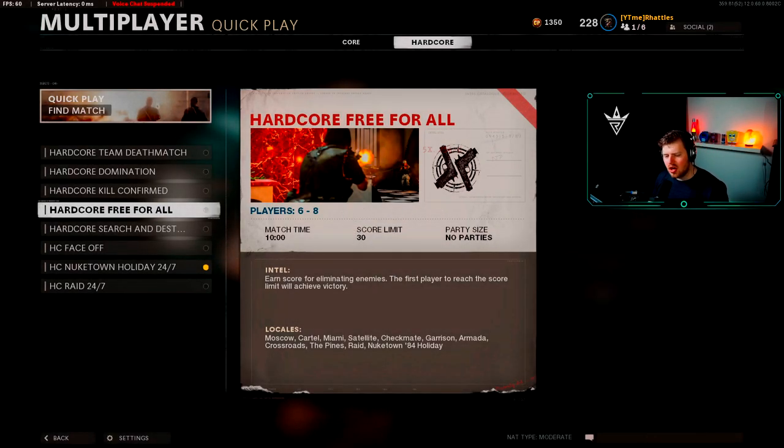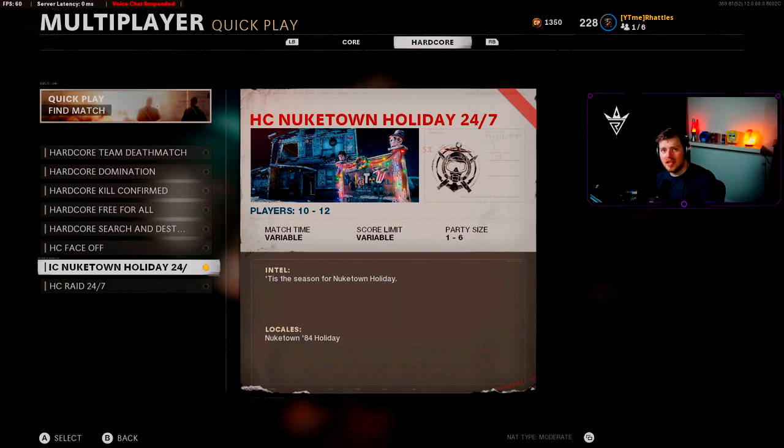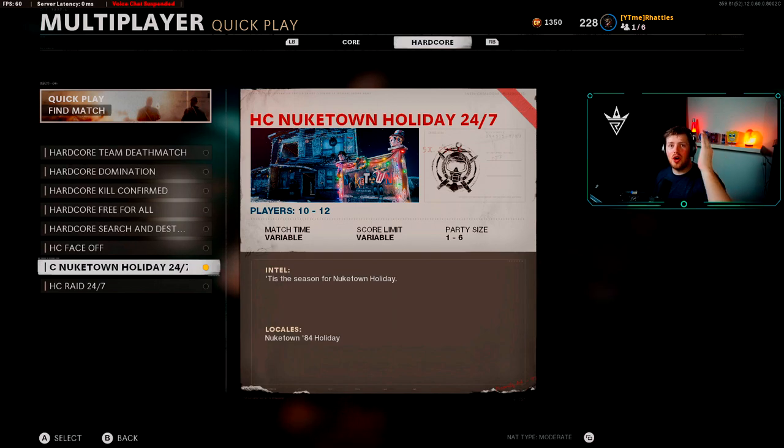The way we're actually going to do this is Hardcore Nuketown Holiday 24/7. You're probably going to say this isn't a big map — correct, it isn't. However, a common misconception is that long shots aren't based on how long the shot is in real terms; it's actually relative to the map size. On Nuketown, a 20-meter shot counts as a long shot, which is like one end to the other. Whereas on Raid you'd need to shoot from one window all the way across to the other window to get a long shot.